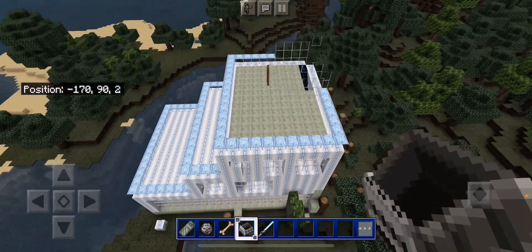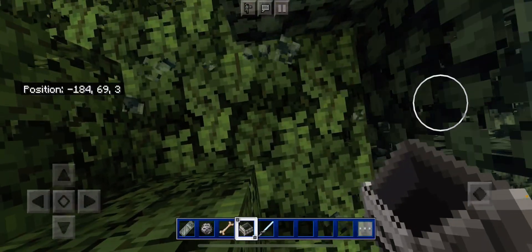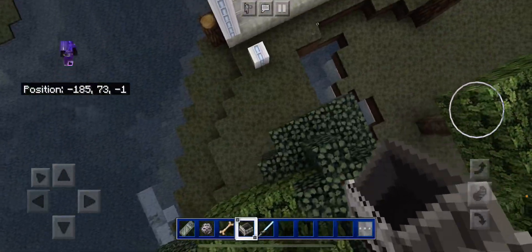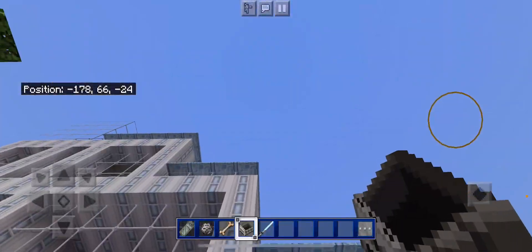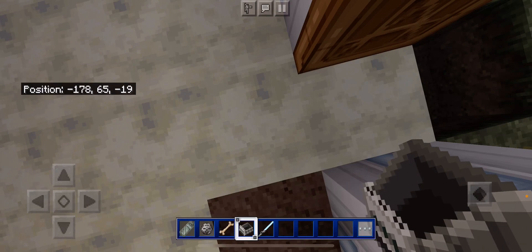This is a little bit more of a modern house. I don't even know if this has a basement or not, but I just want to figure out how to get in. I just can't find the doors because my head doesn't work.